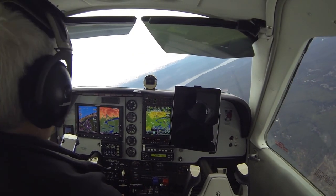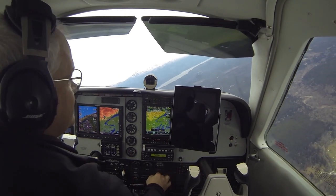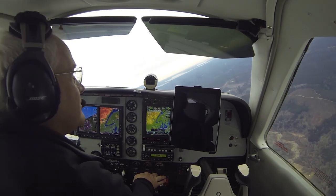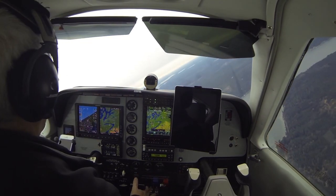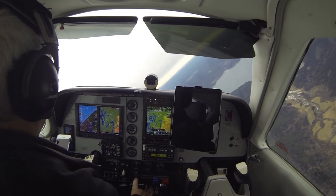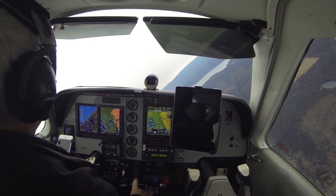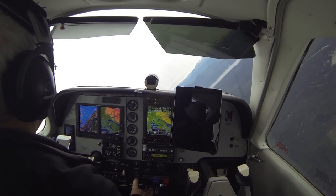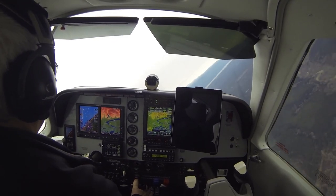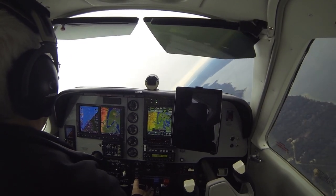We're going to do an accelerated stall again, this time out of a right-hand bank of about 45 degrees. We've got the power back about 14, 15 inches. Airspeed's now coming through about 100 knots as I level off, looking for traffic. Now we're slowing down, so we're going to roll it into that 45-degree bank, keep things coordinated. Keep that nose coming back up now. There's the buffet, there's the horn. As we bring that up to the stall, there's the buffet.